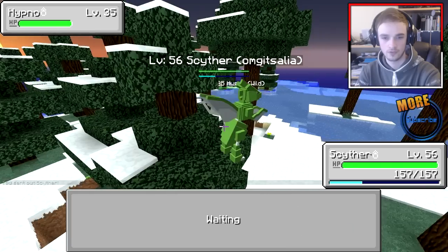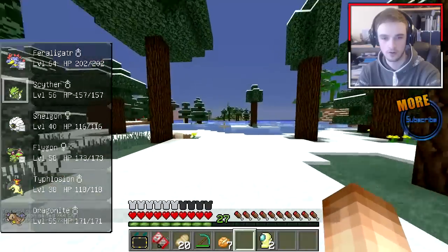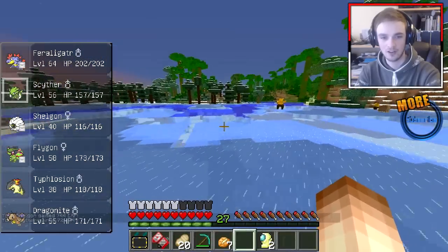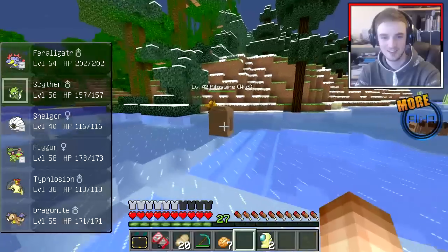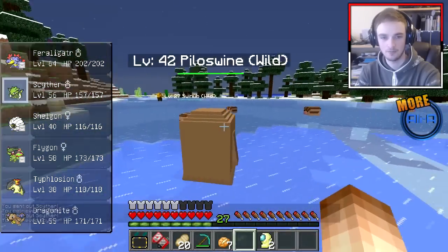My Scyther just knocks out these psychic Pokémon like there's no tomorrow — actually too sick. Alright, I'm gonna cross like an ice river. I'm basically on the side of that. Pokémon are like skiing across the ice. Come back — damn Pokémon.